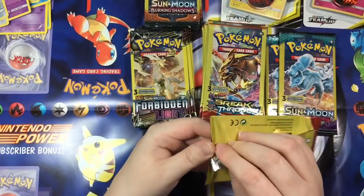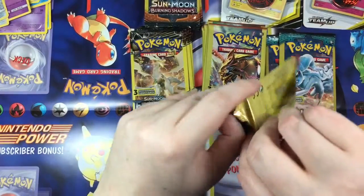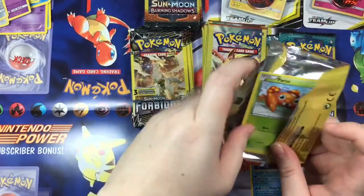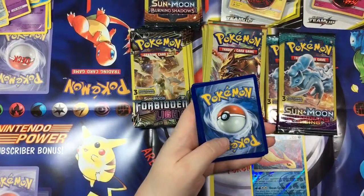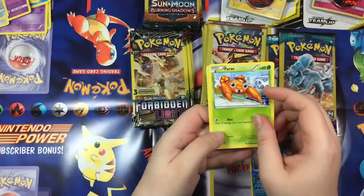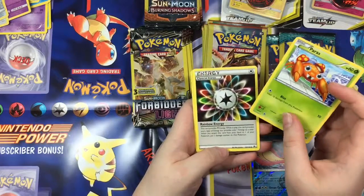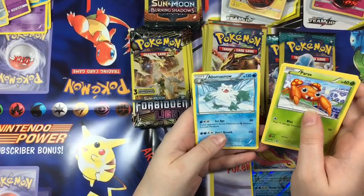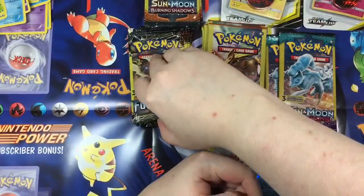Let's go ahead and go with a Breakthrough — there were no boxes for these, they were just stuck in a bunch of other boxes, just kind of sitting there waiting to be found. Let's see — Pheromosa, Rainbow Energy — now if that was holographic that would be pretty nice but it's not — and an Abomasnow. Let's go ahead and get our first Forbidden Light.